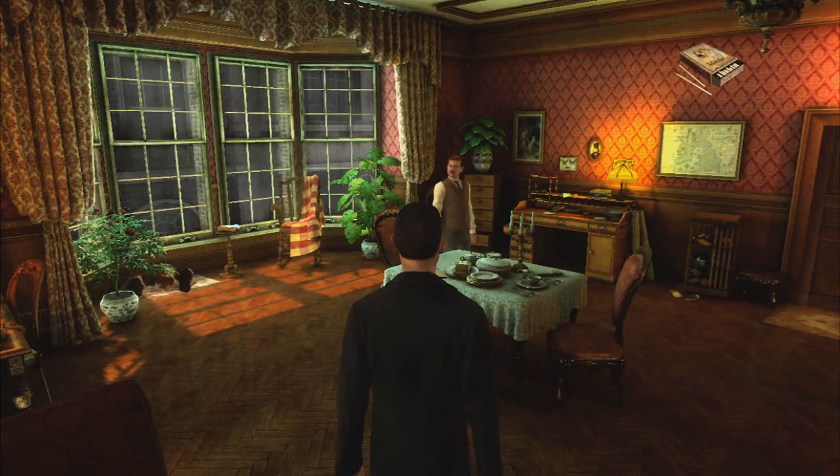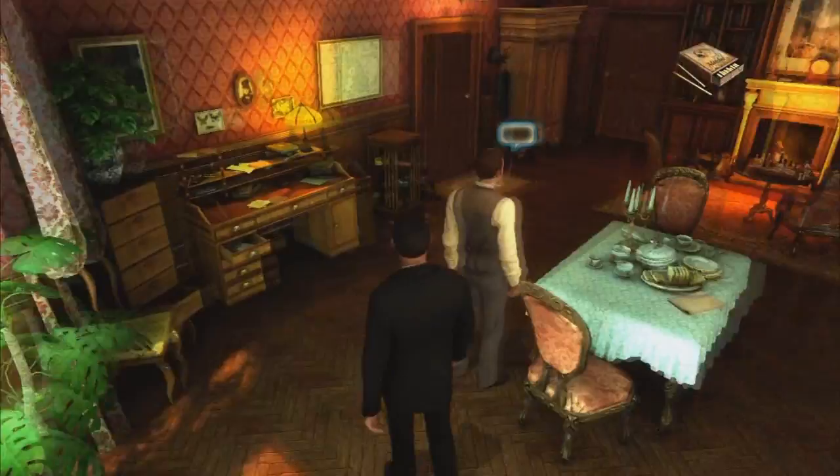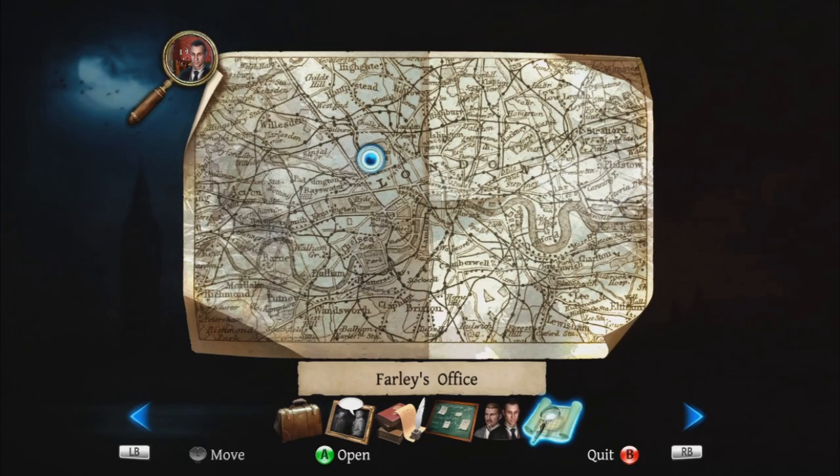I've done pretty much everything there is to do in 221B Baker Street. We've talked to Toby the dog, our latest pet helping us along in our investigations, and we've got Watson of course. Now we've got to head over to O'Farley's offices, so let's go ahead over there.